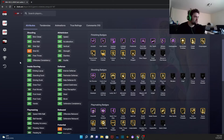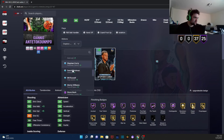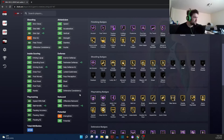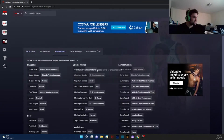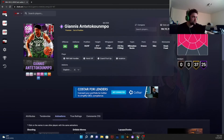Next up we got Giannis Antetokounmpo — 6'11", 7'4" wingspan. We already know he's going to be cracked. 83 three-ball: add a plus-three coach and a plus-four shoe — that's a 94 three-ball, or 92 three-ball plus hall of fame Floor General, that's a 95 three-pointer for Giannis. He can't get Limitless though — I'm actually very happy about that. He has every defensive badge in the game. Giannis on quick, fundamental dribble style. I can't tell if fundamental dribble style is bad or not, but it's Giannis — he'll be good.